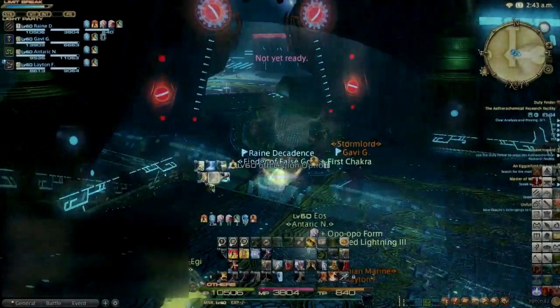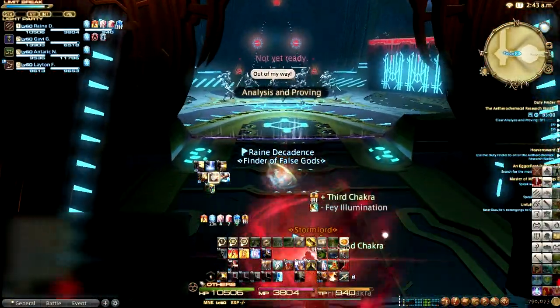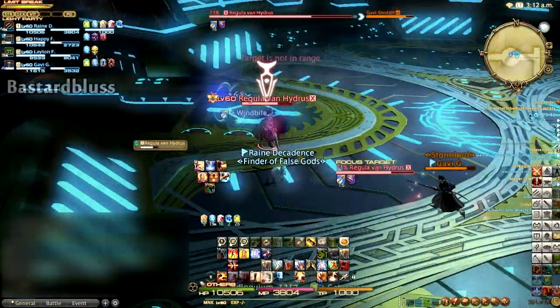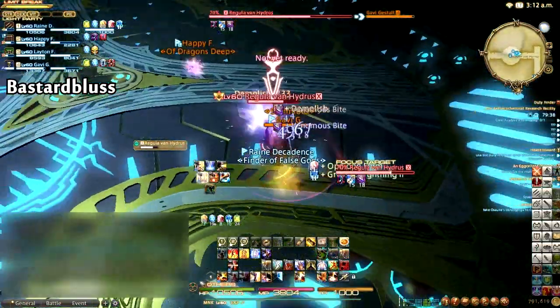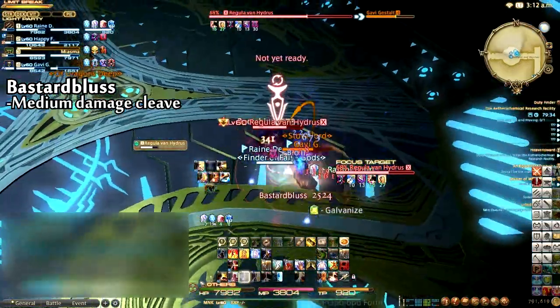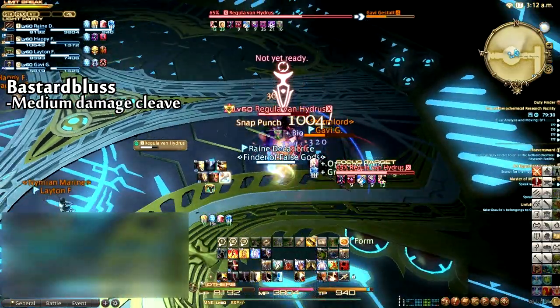The first boss you will encounter in the research facility is Regula Van Hydrus, as he clears some elegant trash mobs of his own at Analysis and Proving. Like almost every other boss in Final Fantasy XIV, Van Hydrus has a medium damage cleave. His is called Bastard Boss, so I thought I would mention it for that reason alone. Obviously, face this ability away from the party.